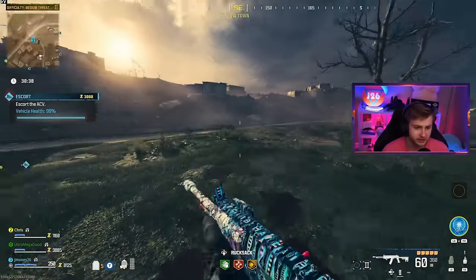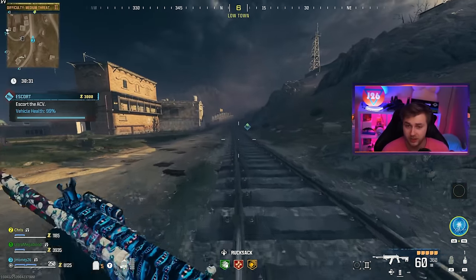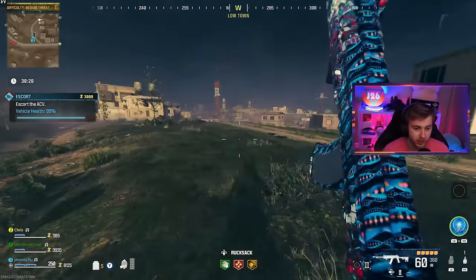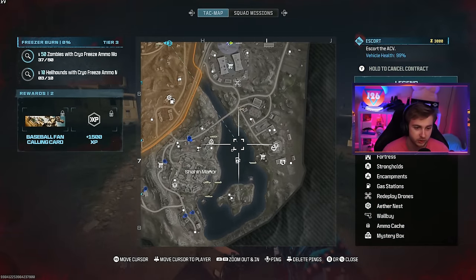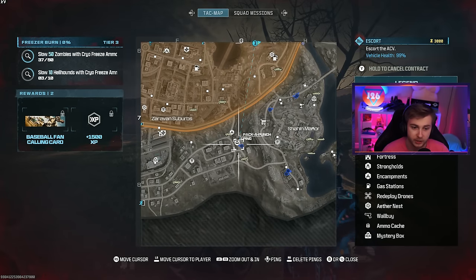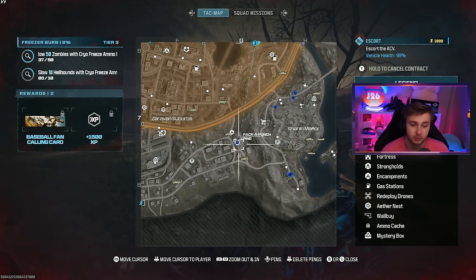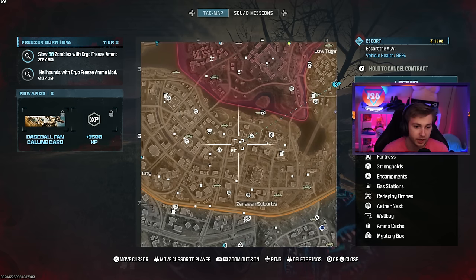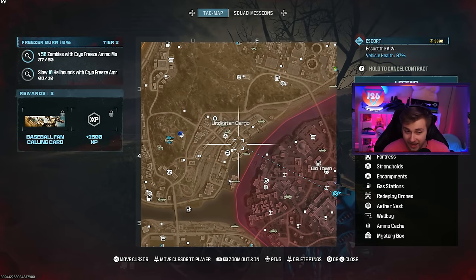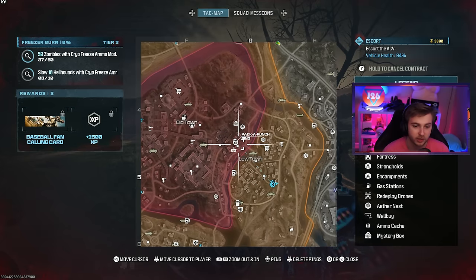I'm going to sit here and grind until I'm at about 15K, because the Pack-a-Punch prices have changed a little bit. Pack-a-Punch 1 is still the original 5K, and you can only get it in the low tier zones at those machines. To get Pack-a-Punch 2, you need to move over to the next zone and go to that machine. And if you want Pack-a-Punch 3, you've got to go into the high threat zone and find that Pack-a-Punch machine over there.